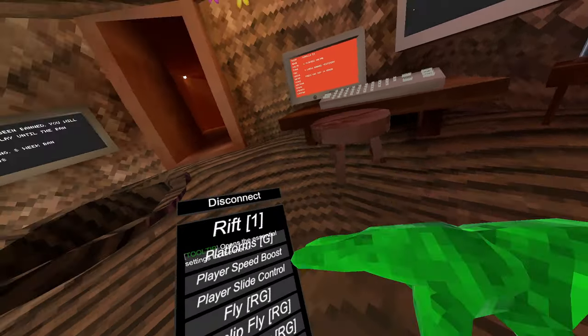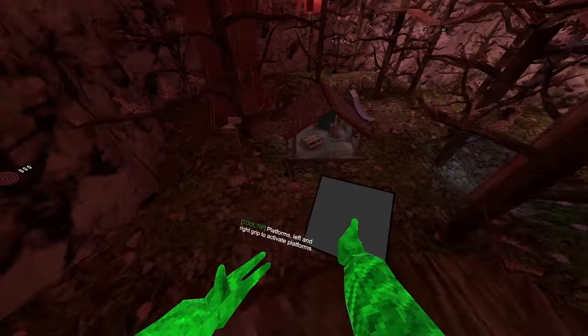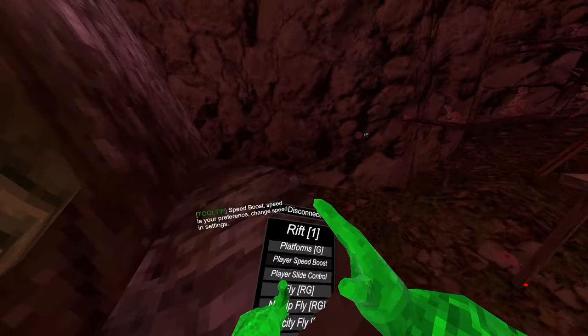Then we have movement mods — these are the actual mods. First we've got platforms, which you press grip and it spawns platforms. They have an outline, which is really cool and really unique as well. Then play speed boost, which gives you a little speed boost. It's a good speed boost.